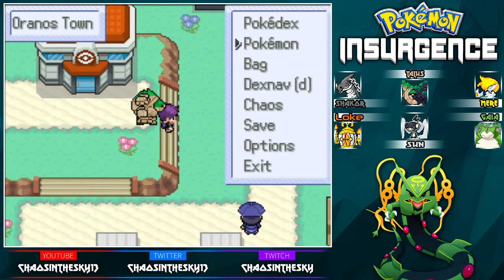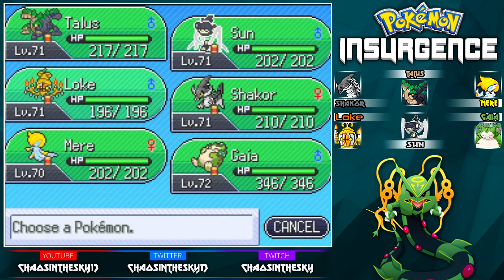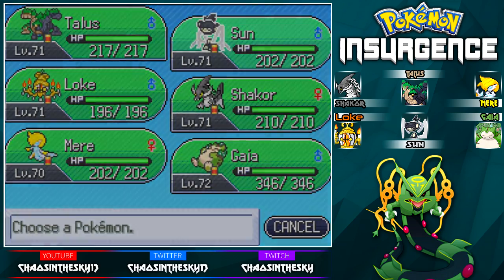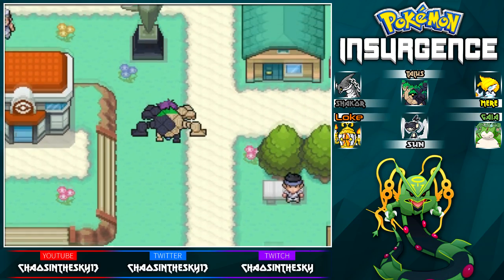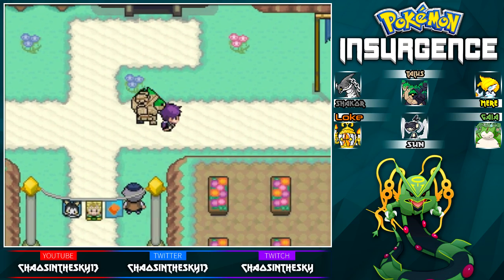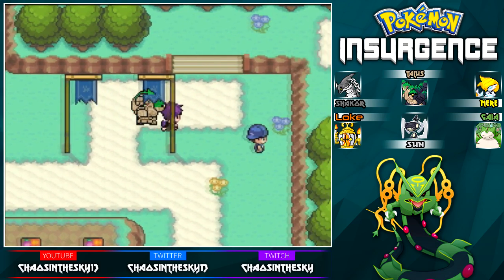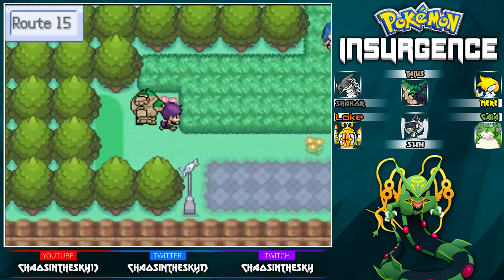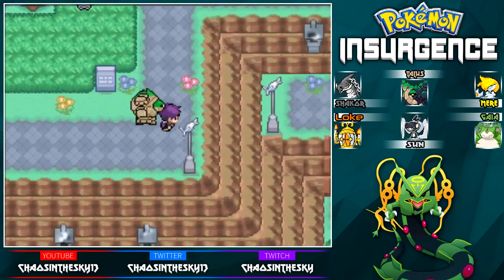I think we're pretty good on type setup with this team, because we have the four core types of Water, Fire, Electric, and Grass. We also have Steel, Fairy, Ice, and then Rock Psychic and Ghost Normal are pretty out there, but they help out. We should be good in terms of typing and coverage. There are probably one or two types I've forgotten that could run through this setup, but it doesn't matter — now we can finally get back to playing the game.